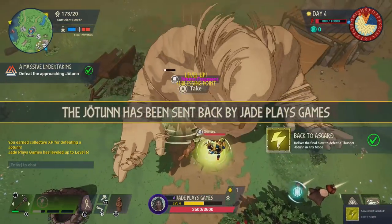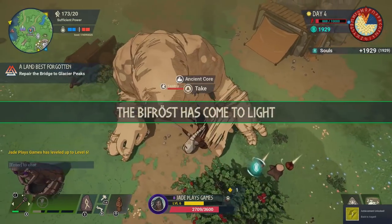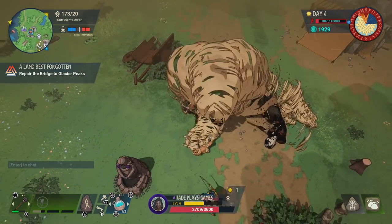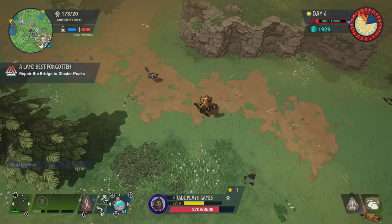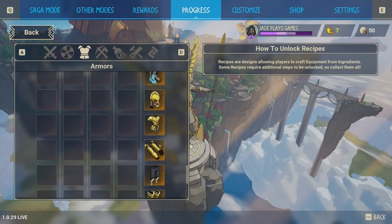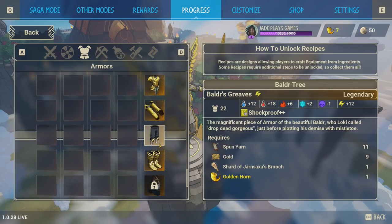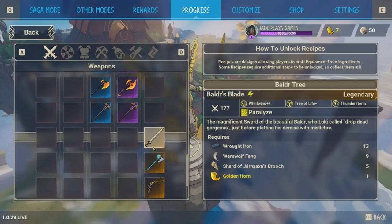That run was pretty bad — someone joining increased the difficulty and I ended up losing shortly after. The drops include more souls and ancient cores, a speed elixir, Jotan fragments, and Jansaxa brooches pieces. These make a pretty cool armor set giving you shockproof protection — a huge amount of protection against lightning damage and a good amount against heat as well. The set is called the Boulder Armor Set and you also get a shield and the Boulder's Blade sword, which paralyzes enemies.